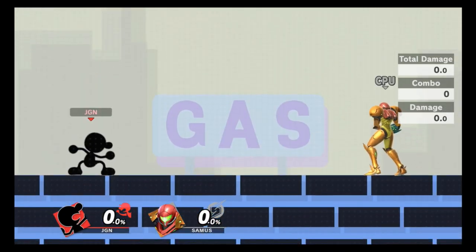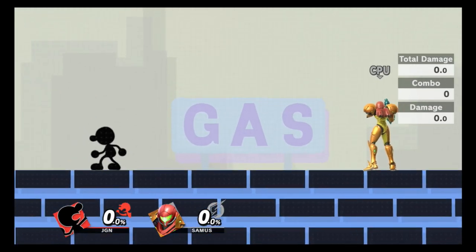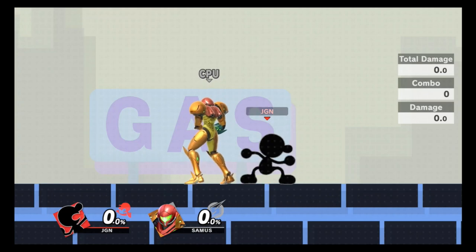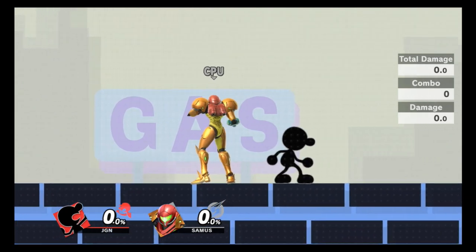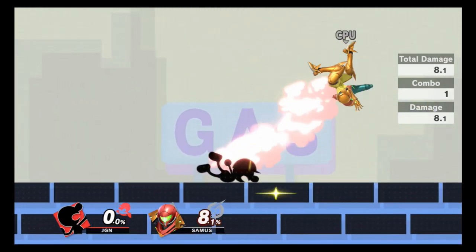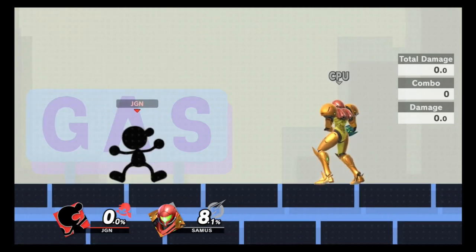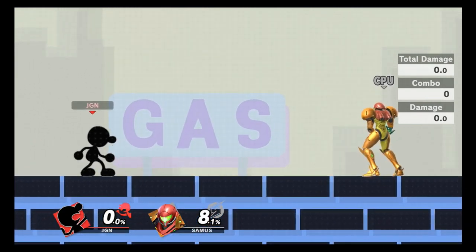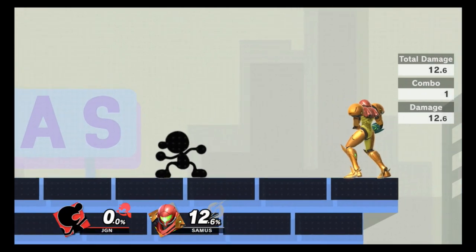Game & Watch's dash attack is interesting because it has multiple hitboxes and can cover a ledge very well. If your opponent recovers a little bit high, you can run to the ledge and hit them with your head. The ending of the move only does about 8%, but if you get the hit at the startup you get way more damage with way more knockback — around 12% — and it can become a kill option, but much later.